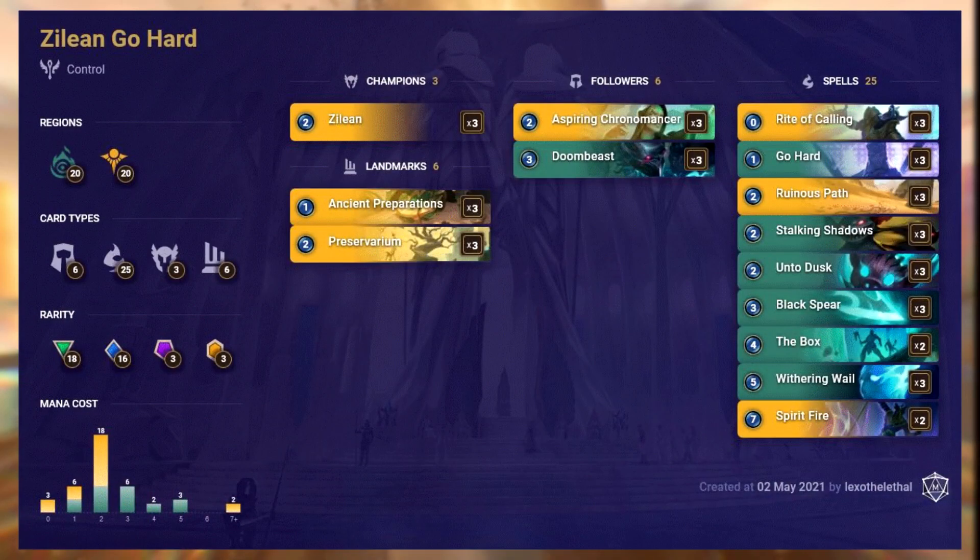This is Zilean Gohard and it features a 50-50 mix with Shadow Isles and Shurima cards. It has a lot of low costing cards with 27 in total costing 2 or less mana. It's extremely spell heavy with 25 spells and only 6 followers. It's a medium budget deck with 3 epic cards.